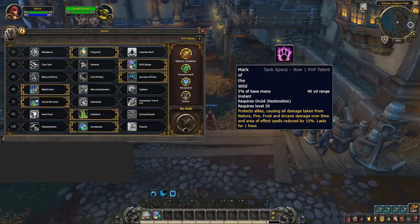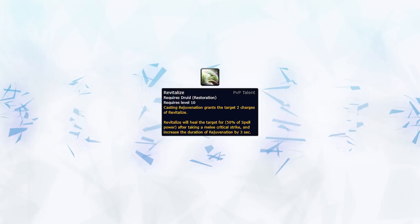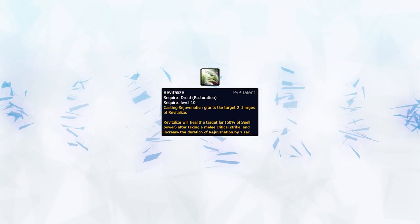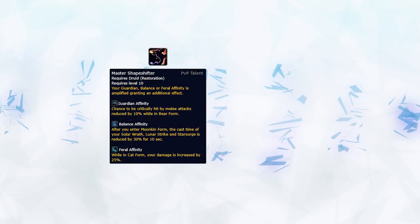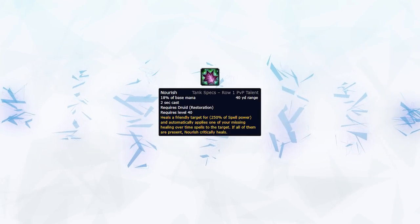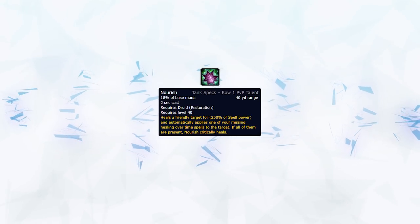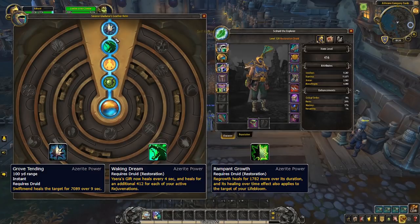Mark of the Wild can be taken when up against caster cleaves that include Elemental Shamans, Balance Druids, Destruction Warlocks, and even Frost or Fire Mages. Thorns are great when facing melee cleaves, creating pressure and forcing the enemy to think twice before training your ally. Revitalize is a great pickup when up against melee cleaves as the increased healing is not to be underestimated. Master Shapeshifter is primarily used in 2v2 for some added aggression when paired with Feral Affinity. Nourish is good for keeping people topped without using Swiftmend charges, however it consumes a lot of mana and is a long cast.